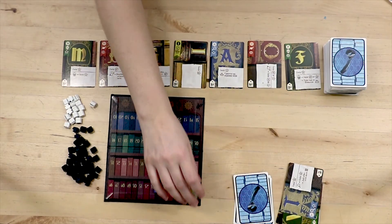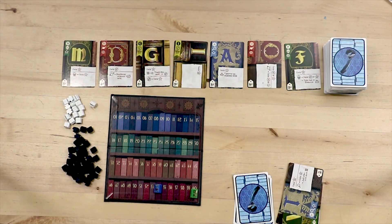When a player reaches 60 prestige points, play continues until all players have had an equal number of turns. Then the person with the most points wins, with the number of remaining ink as the tiebreaker.